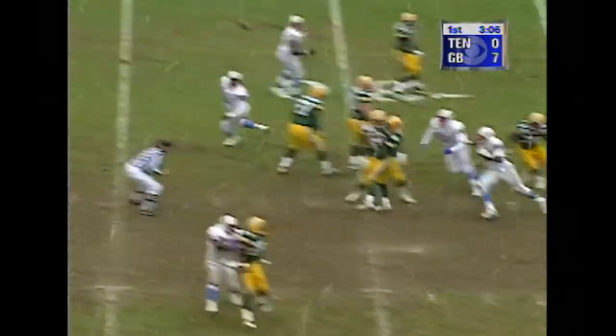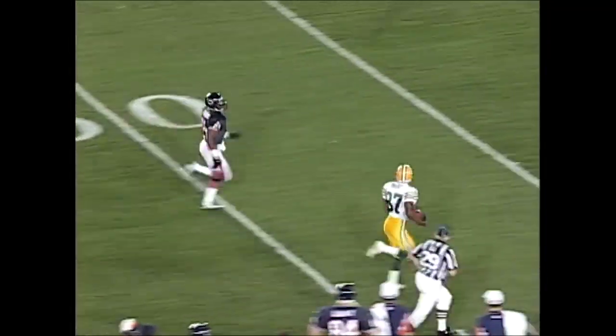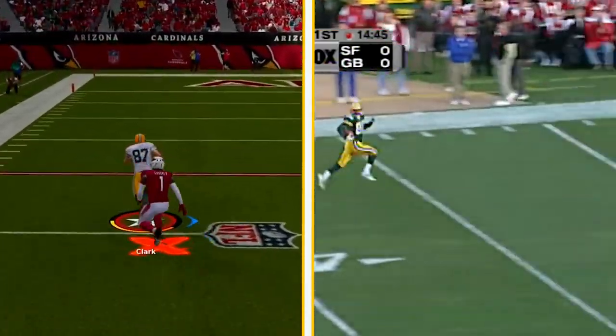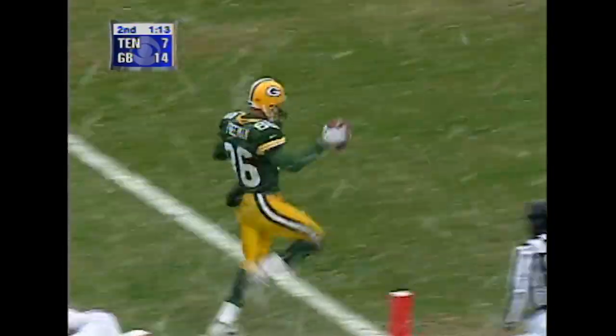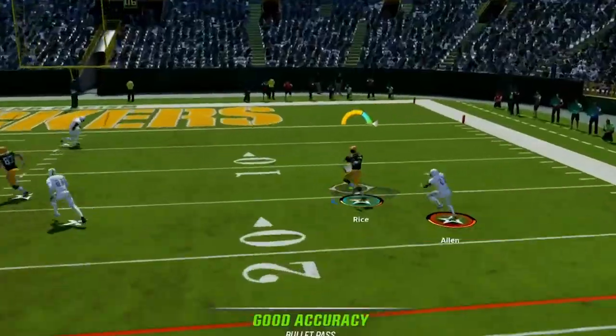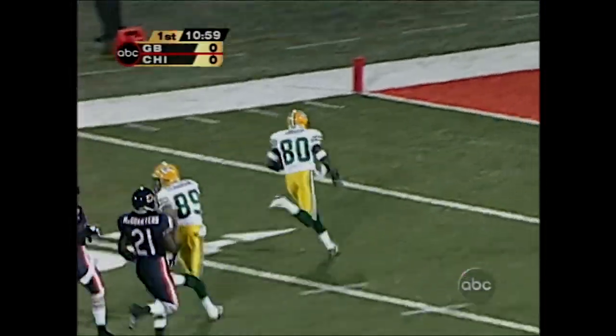The Packers' explosive downfield passing game was a signature of their offense during the Brett Favre era in the 90s. Favre, a three-time MVP, was renowned for having one of the most potent arms in NFL history and was the perfect fit for this high-octane style of play. His ability to accurately and powerfully deliver the football deep down the field put constant pressure on opposing secondaries. Whether launching a 50-yard bomb or threading the needle between multiple defenders, Favre's arm strength and aggressive mentality led to numerous big plays and kept defenses perpetually on their heels.